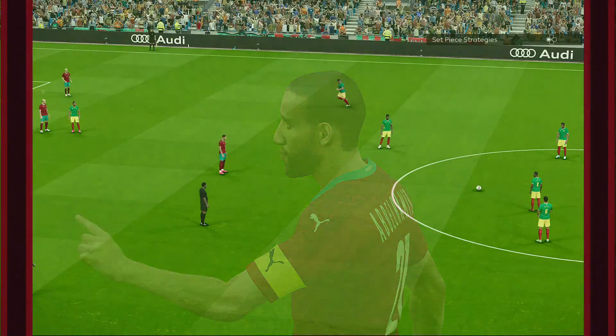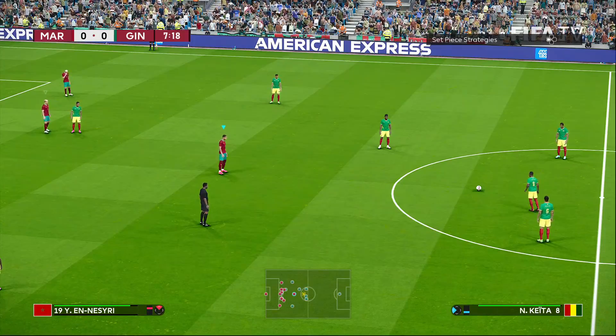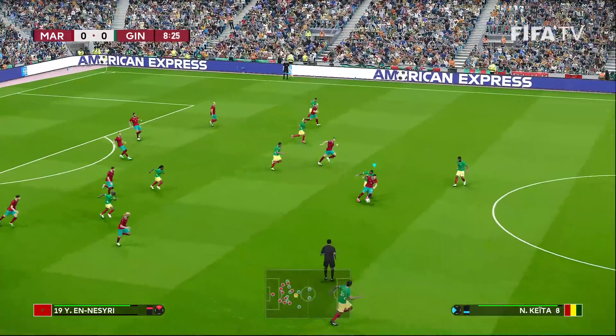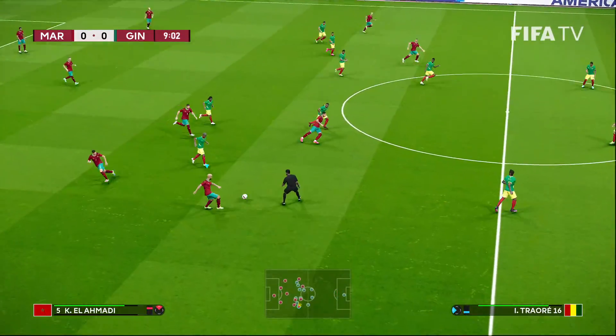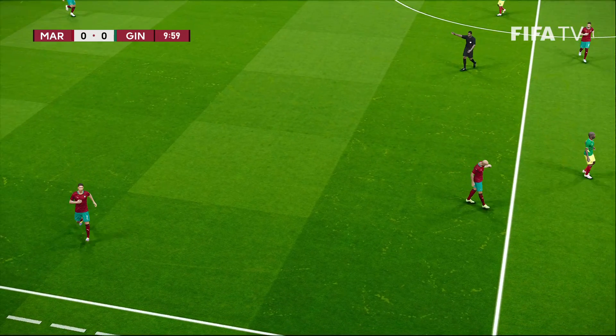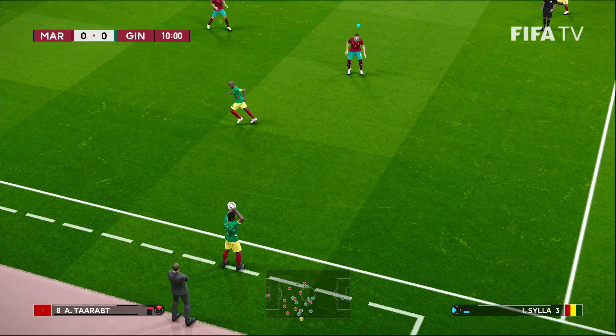Conte taken down by Abdelhamid — he doesn't think so. Kaita over, another free kick. The Liverpool man sends one towards the box and Rocko comes away with it. Pass back to Hakimi — he's off the mark, over the touch line. Throw to Guinea.